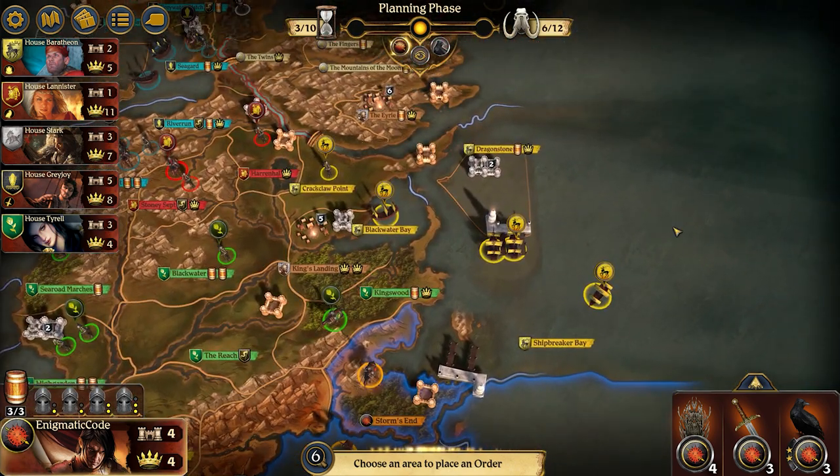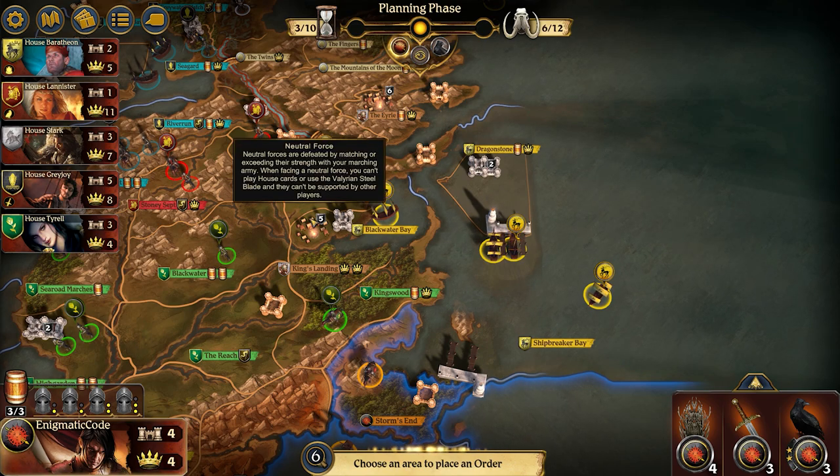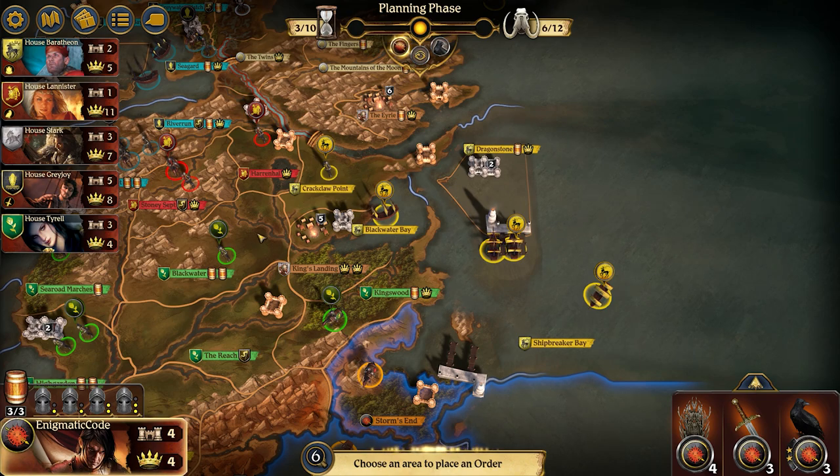This is pretty indicative of what I see in a lot of multiplayer matches — Tyrell takes the Reach, which limits your options into going into Shipbreaker's Bay. Taking Dragonstone may actually be your best bet, because that will also allow you to go into Crack Claw Point from Shipbreaker's Bay. Typically Tyrell wants to push right into King's Landing, so going after Baratheon reinforces that strong alliance you two have so you can keep consolidating power. And if you play your cards right, you may be able to convince Stark to come down from the north to help you get into Shipbreaker's Bay and take Dragonstone, assuming they're not busy with Greyjoy.